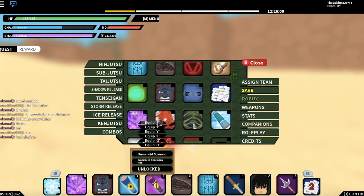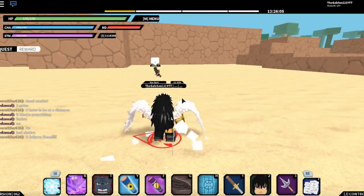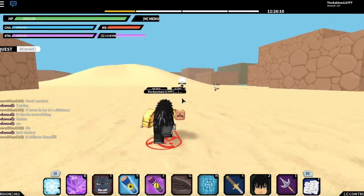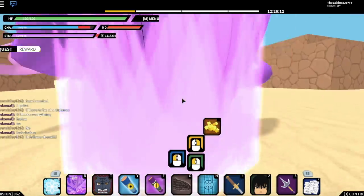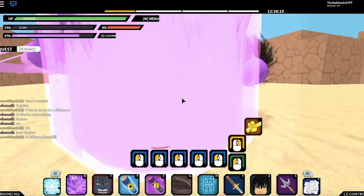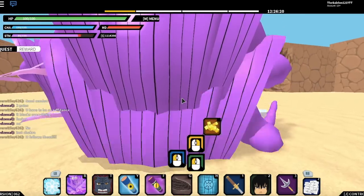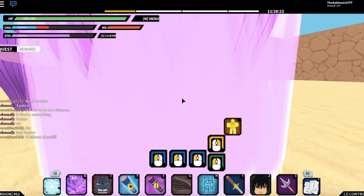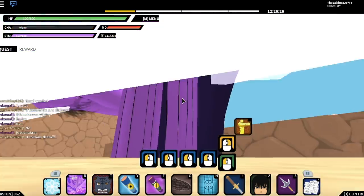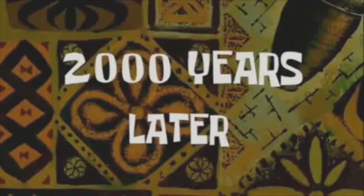The next subjutsu scroll is the Sasano. It would have been doper if they added the full Sasano or just half of it. You can keep using it over and over by spamming the click button. If you run out of chakra, just regain it and you can use it again. It has no cooldown and shoots arrows at your opponent.